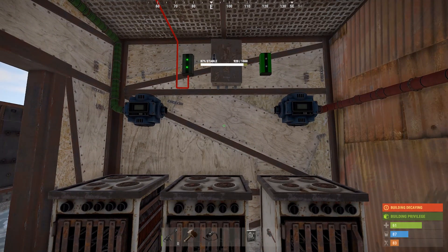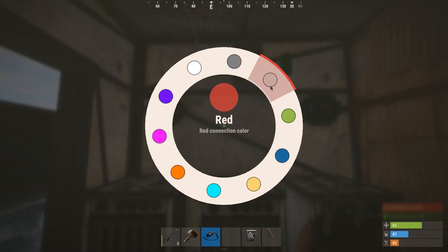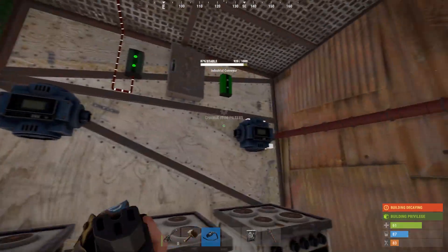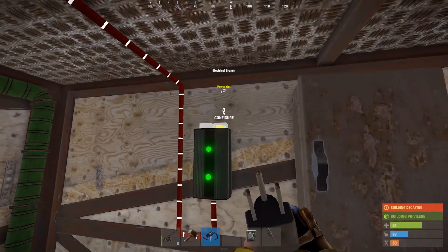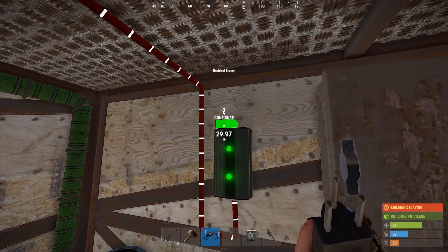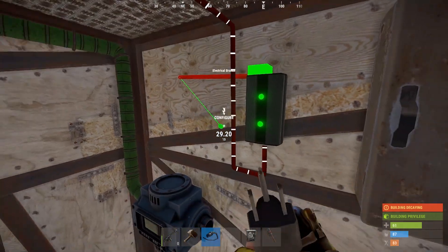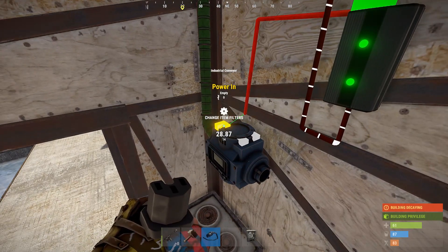These items are on the tier 2 workbench, so the furnaces and the memory cell are on the tier 2 workbench, so you're going to need that. You do need two conveyors: one for the input to draw in ore, and one for the output to draw the cooked ore out, just the same as the other furnaces.